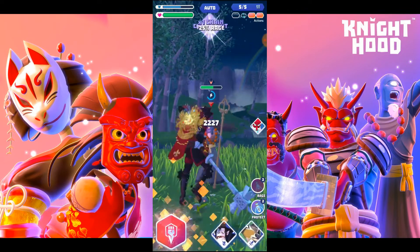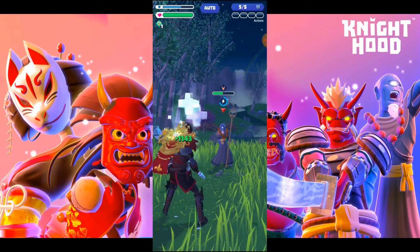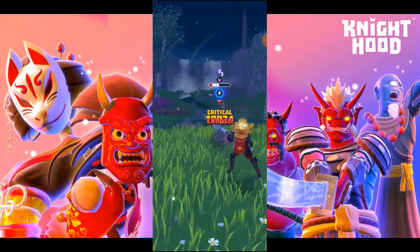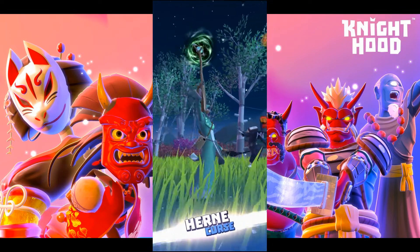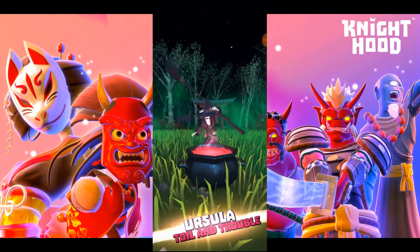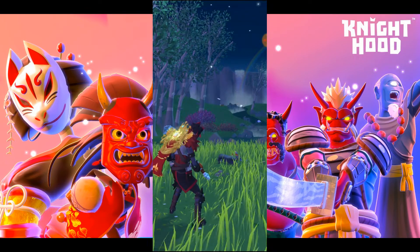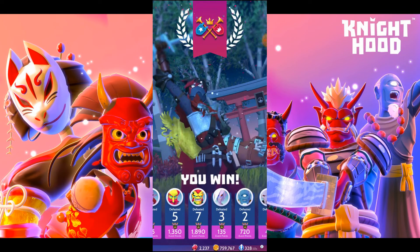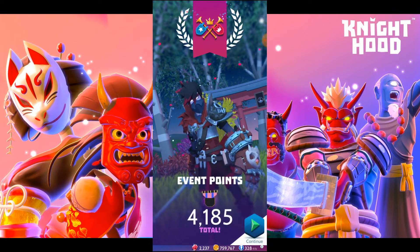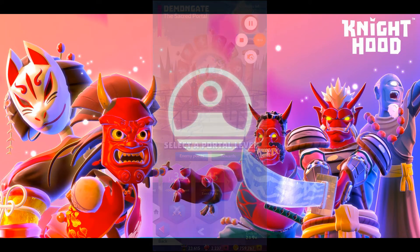We're just biding time, waiting for that Harpy on the right to transform. Once it transcends, we expose and start going off with our Hero powers — quickly wrapping up the room with no problems. And that right there is how you bank a ton of points in this event by allowing all of the enemies to transcend first. Keep in mind my current setup is using a 215% boost to mage power and a maxed out Maverick Gauntlet, so just keep that in mind.